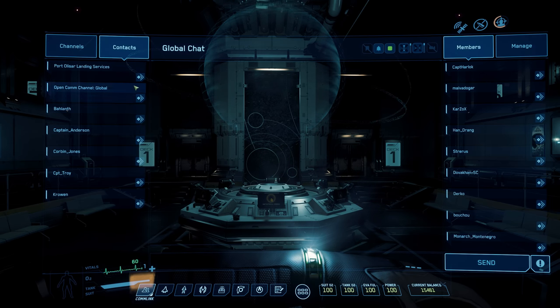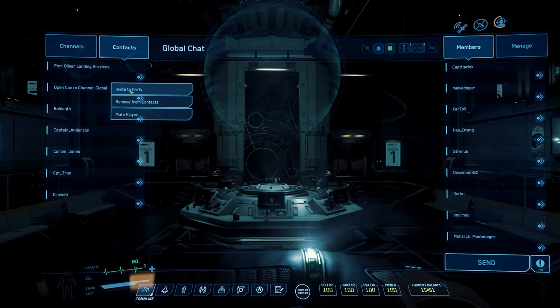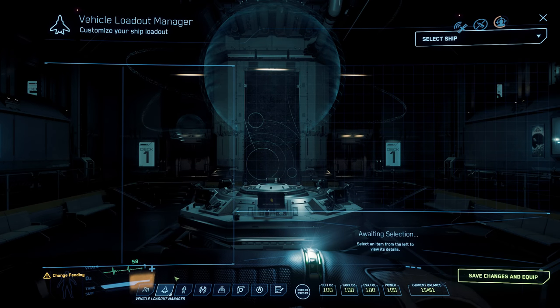You can also see your friends list. If you want to invite someone from your friends list, right-click and you can invite them, add people, or remove them. It can also be used for hailing — for landing, for instance, if I was flying into Port Olisar I could click on this and it would request landing. Moving on, the next tab is your ship loadout.